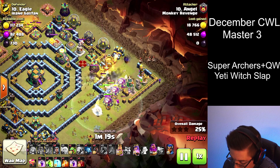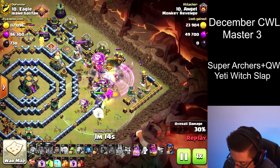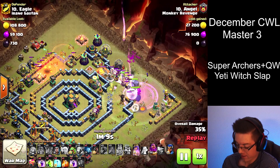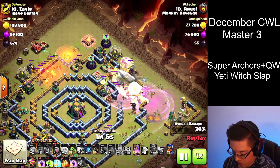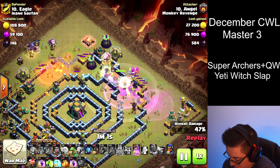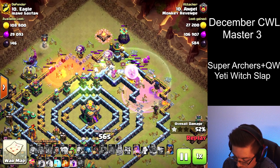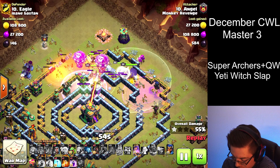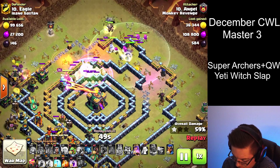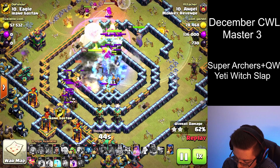Throw in some balloons to test for traps. Some headhunters to take out the enemy Queen, and a line of wallbreakers. A rage to help speed things up. They are just obliterating that portion of the base. Use the Eternal Tome to protect from any damage. The Flame Flinger cleared all those defenses very nicely, so we can use that jump straight into Town Hall. And here come the Super Archers.